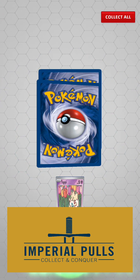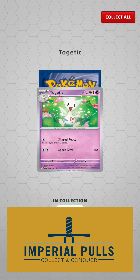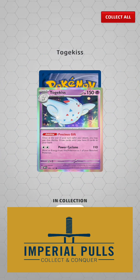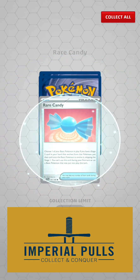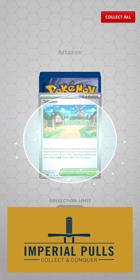Youngster. Togepi, Togepi, Togepi. Togetic. Togetic. Togekiss. Togekiss. Rare Candy. Ultra Ball.